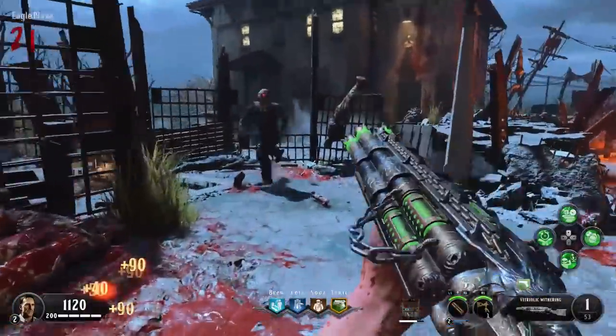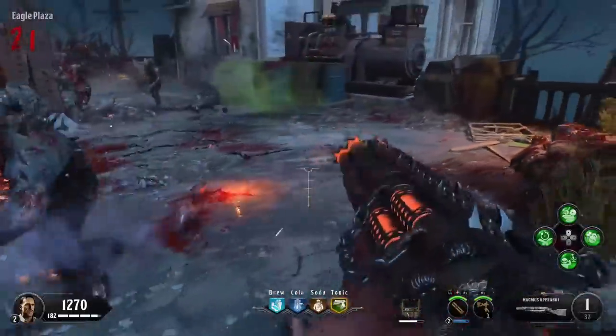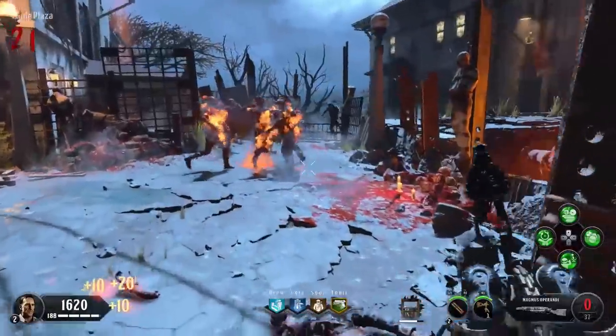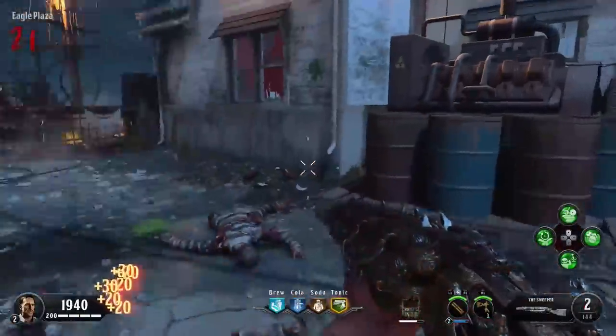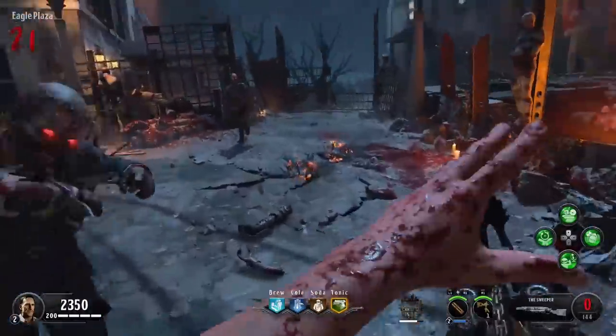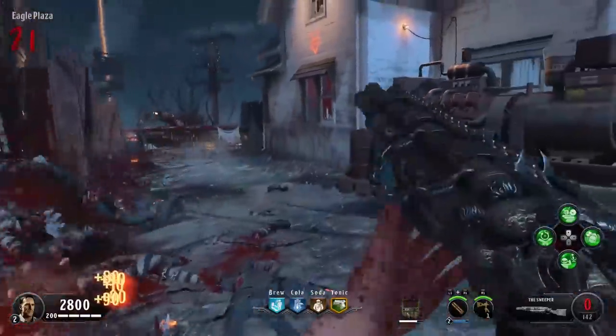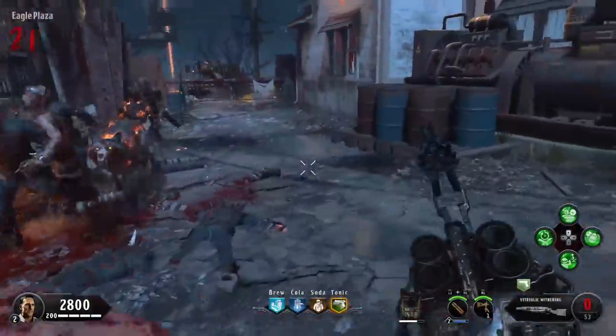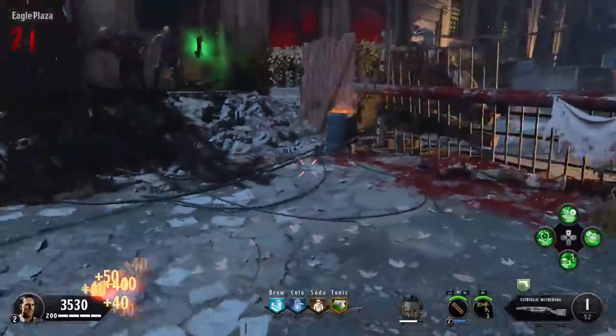The Sweeper has about 120 shots, so you get an insane amount of ammo across all three incredibly powerful guns. It does take a while to set up, especially if you don't have a lot of points or point-building techniques, and it will take several rounds. But once you finally get everything in your inventory you have all three Blundergats — it's an absolutely insane Easter egg and a really cool way to use the game's systems to get all of this stuff.